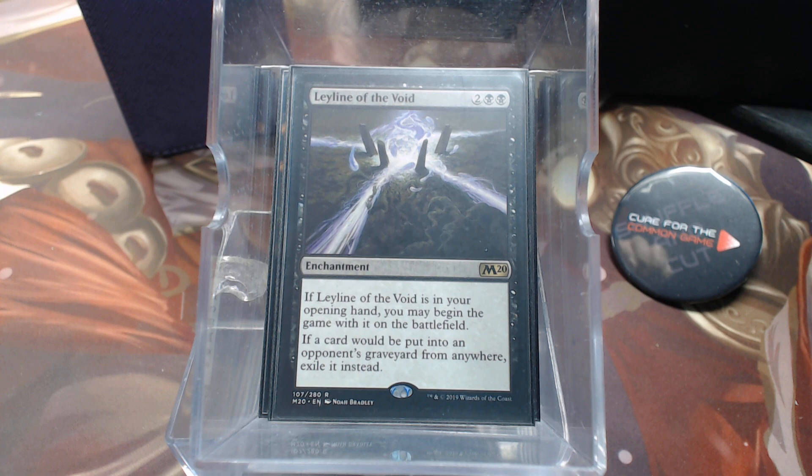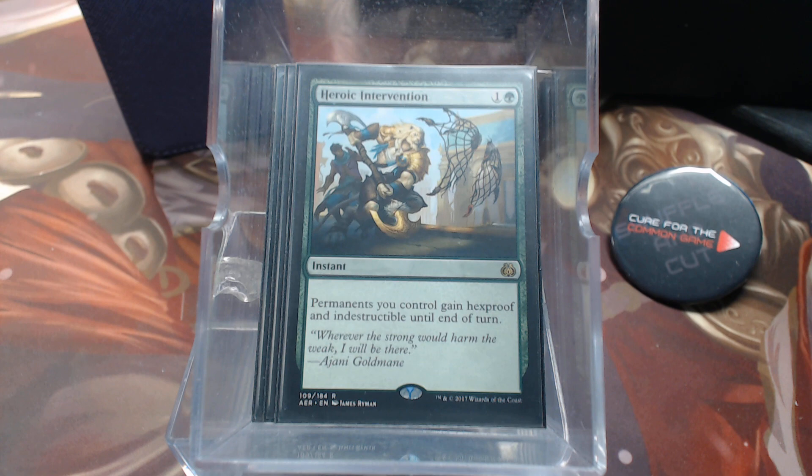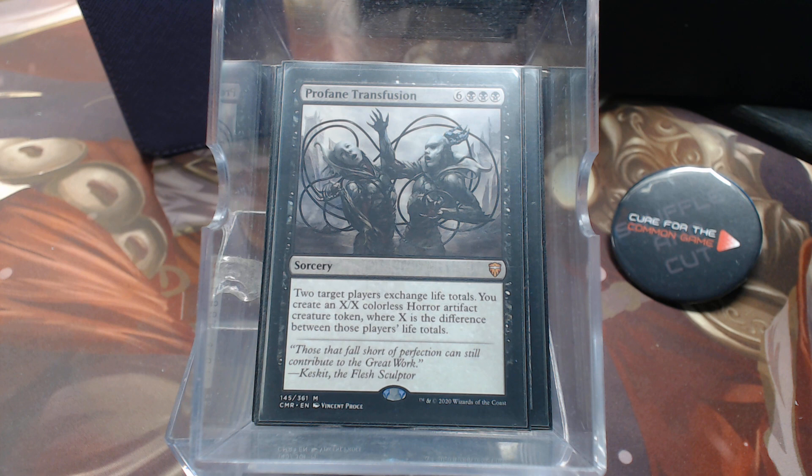He has Leyline of the Void because if you're blowing everything up, you don't want to help your opponents. Venser's Cunning, Capsize, and Heroic Intervention — Heroic Intervention is a really good one with the Child's ability. Venser's Journal slows the life gain or slows the bleed because your opponents will probably out-creature you by sheer numbers. But when Child of Alara is on the board it chokes people's hands, since everyone knows it might blow up. Profane Transfusion offers incidental life gain with no max hand size.